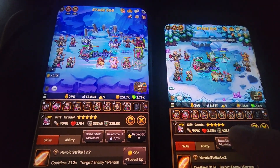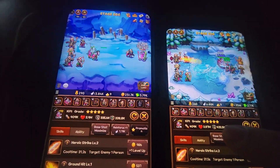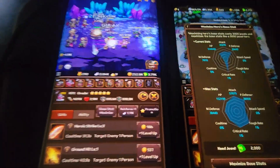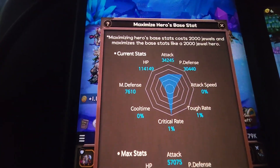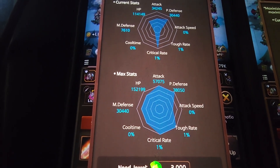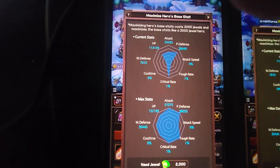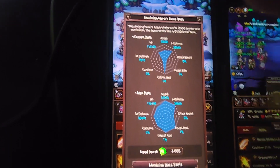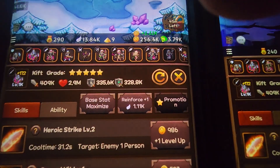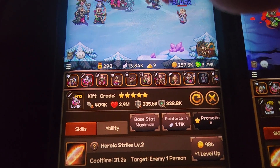So what we're going to explore is: right now this KIF is the tutorial KIF — we haven't promoted yet. You can see his current base stats. If you spend 2,000 gems, it goes up to 50k. Both of my characters are actually scaled 5x — five stars — you cannot promote him anymore. He's also level 1,000 from the silver level and they're both plus 172.